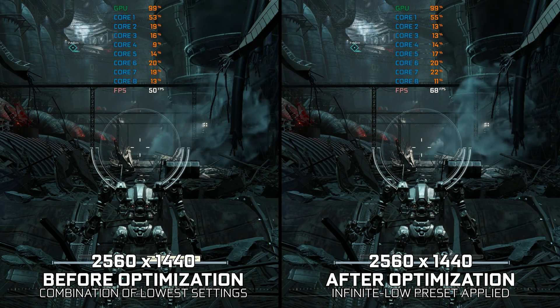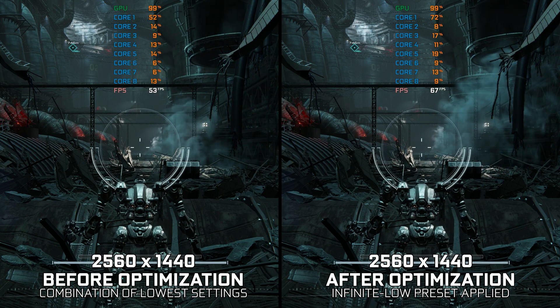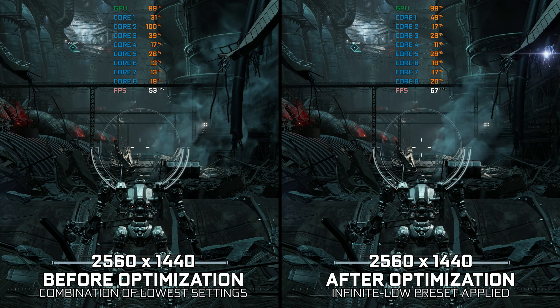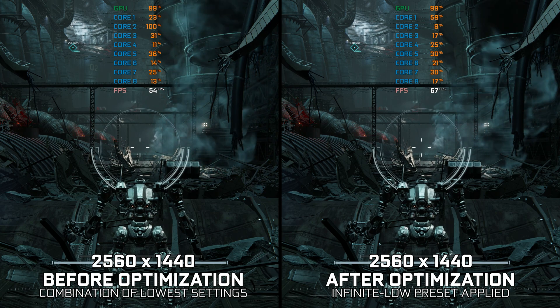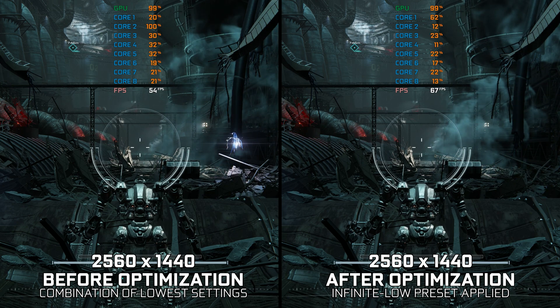As with all FromSoftware games, the situation regarding performance isn't much different compared to Dark Souls 3, for example. However, Armored Core 6 Fires of Rubicon does run and play better than the latter, in my experience. So, is there anything at all that we can do to squeeze some extra FPS from Armored Core 6 Fires of Rubicon? A little bit, yes. Let's get to it.